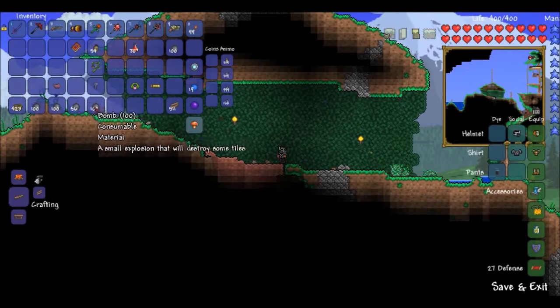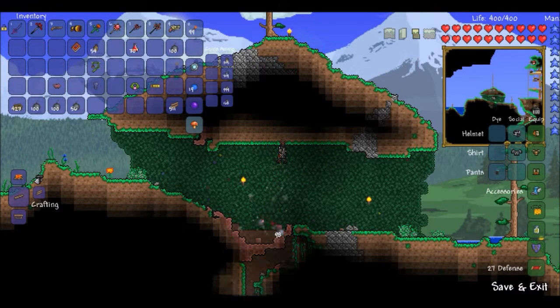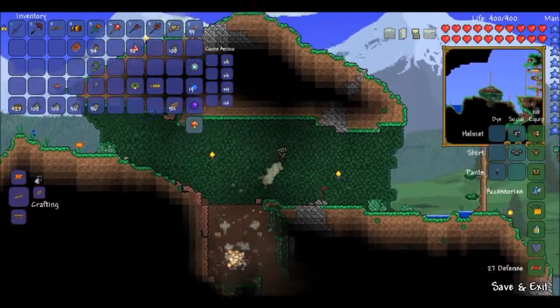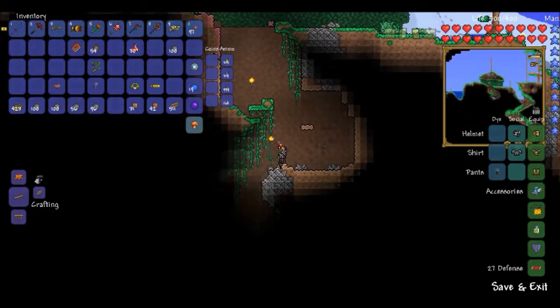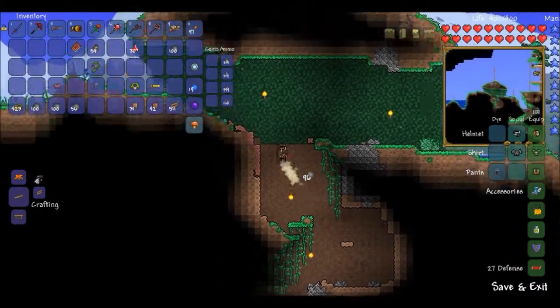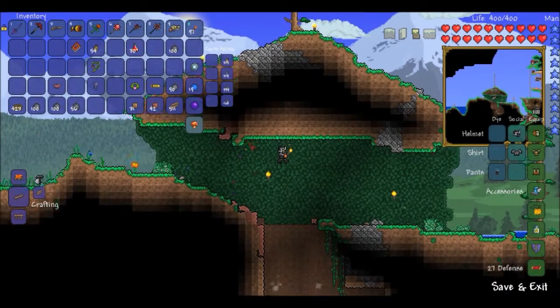Today we're going to create a mineshaft right by our house so that we can get to the underworld faster. I went and bought more bombs in my other world save that I use for resource gathering, and I also grabbed a few other things that will be useful to us.